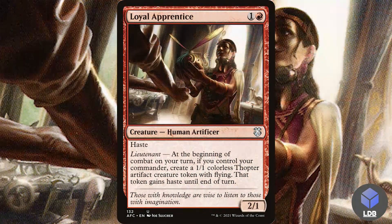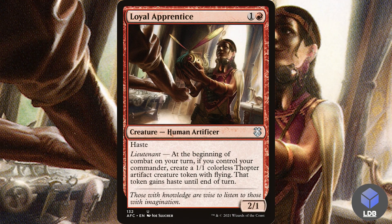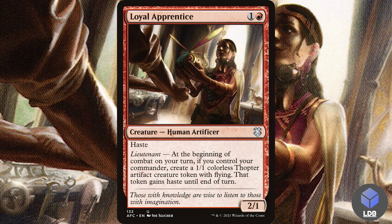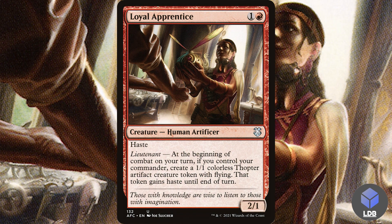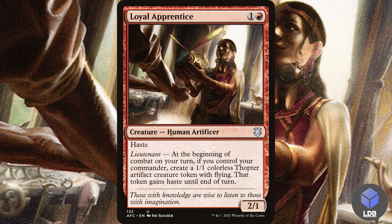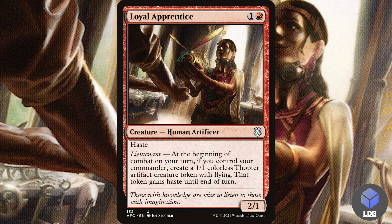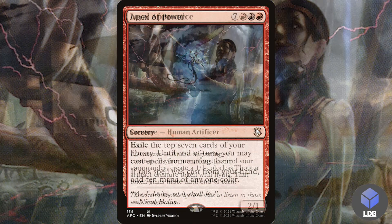Another way to get thopters without using exile: Loyal Apprentice — one and a red for a 2/1 human artificer with haste. It has lieutenant: at the beginning of combat on your turn, if you control your commander, create a 1/1 colorless thopter artifact creature token with flying; that token gains haste until end of turn. It's nice to have this guy out early so you don't have to rely on exile to get thopters going — just put this out with your commander on turn two or three and start going to town.